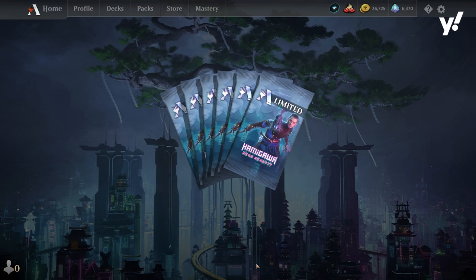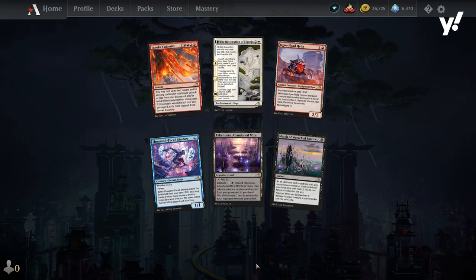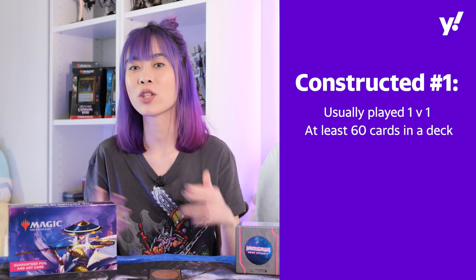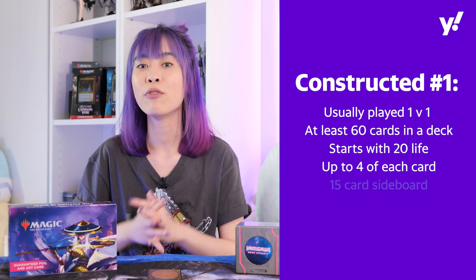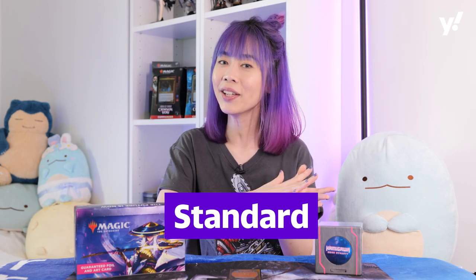You'll find that Constructed and Limited are available across Tabletop, MTGO and Arena. Constructed exists in two forms. The first form is usually played 1v1 with at least 60 cards in one deck. Each player has 20 life and you can have up to 4 of each card, excluding basic lands, in one deck and 15 cards as a sideboard. Some of the more popular formats of the first form of Constructed are Standard, Legacy...